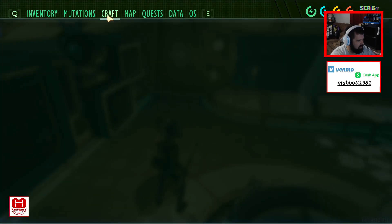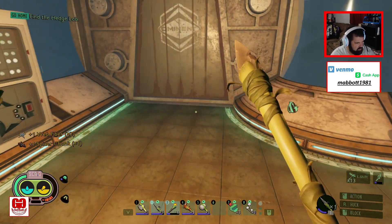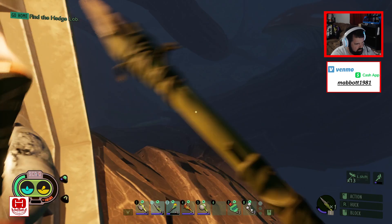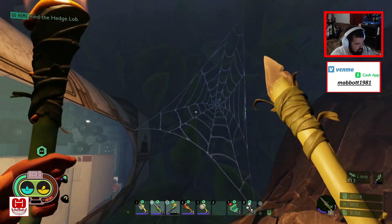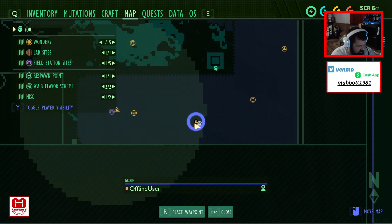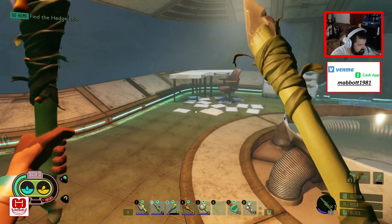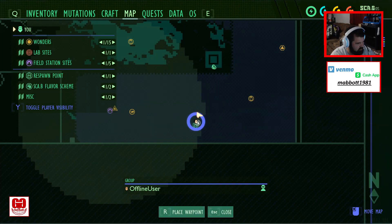I wonder if I can craft a spit in here. So what lab is this? This is the respawn point — scab flavor scheme. That confuses me.